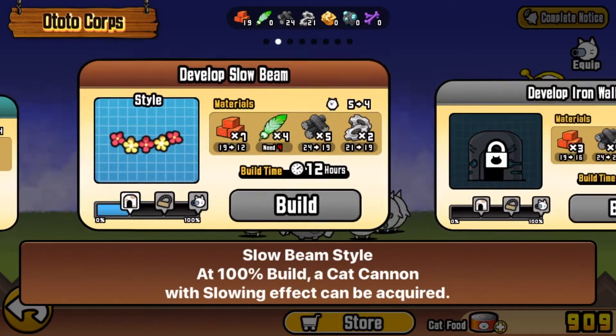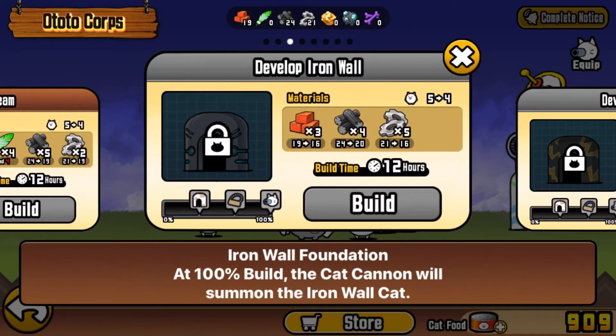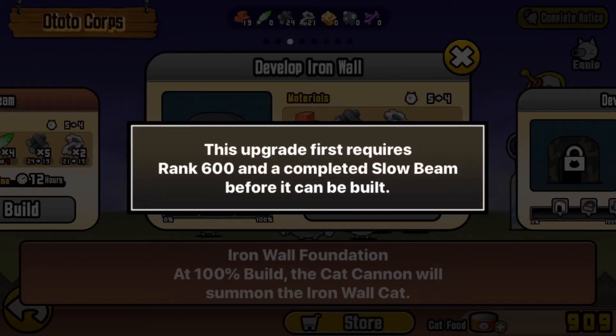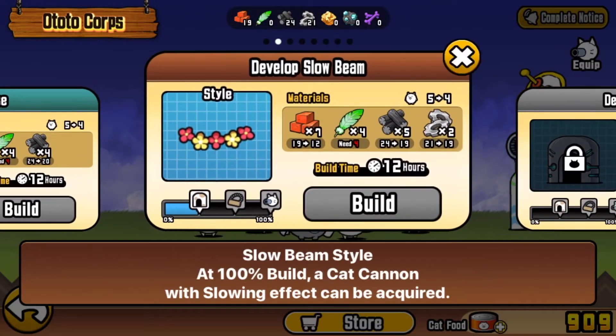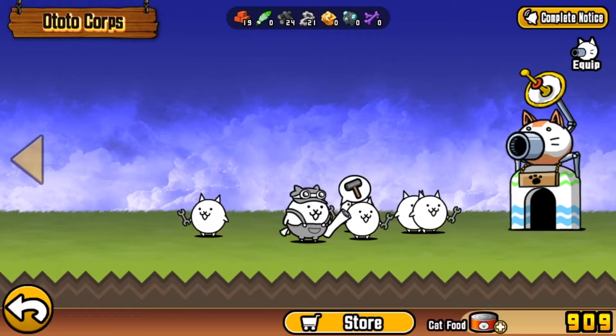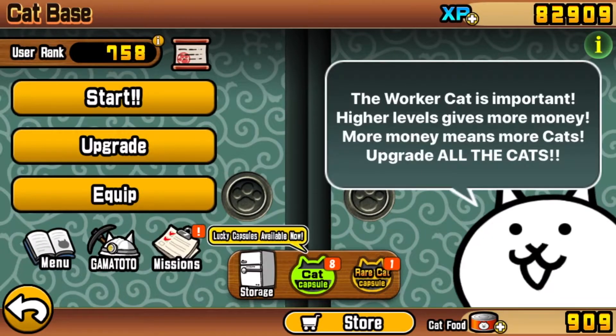Next we need four more feathers to get the next stage, and I don't believe we can do anything until we've completed the beam before it. So we have to wait. We're not going to farm these necessarily yet, but if we get them along the way, we might as well use them.